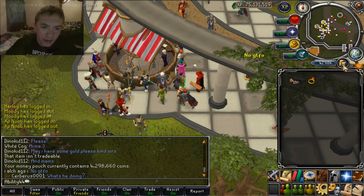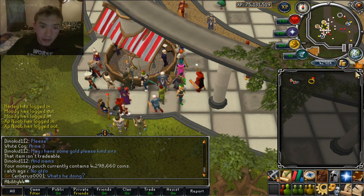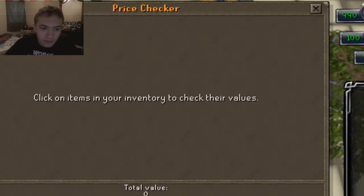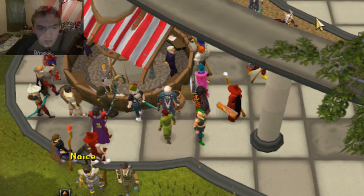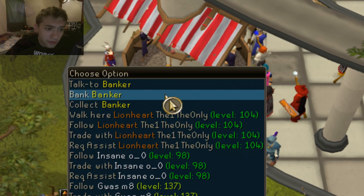Now the next thing I'd like to talk about is the money pouch, which is pretty much just a pouch that keeps your money and it's located right here under the mini map. Another cool thing about this is that it has the price checker so close at hand, so you can just add any item that you want in there and check it pretty easily. I thought that was really cool.